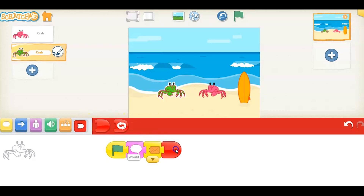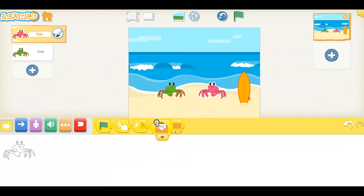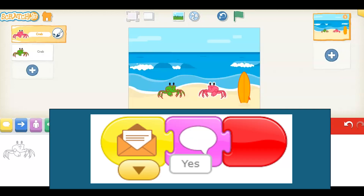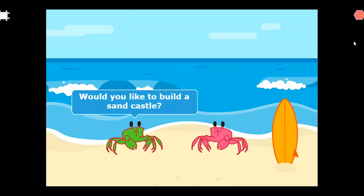Now going over to the other character — this character has to open the letter, so it's opening the orange letter. And it's going to answer the green crab. It says: "Yes, that sounds fun." So if you had a little bit of trouble typing, that's okay. We're going to end the script here and we're going to test it out. Go up to the full stage, hit the green flag. You'll see: "Would you like to build a sandcastle?" and then: "Yes, that sounds like fun." Remember it sends the message over to it.